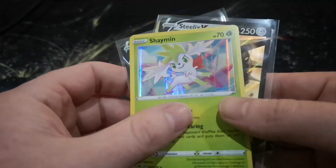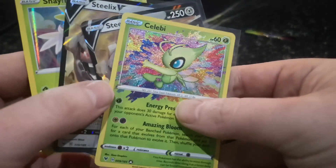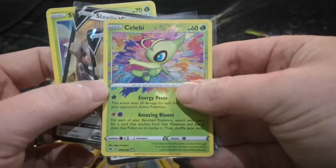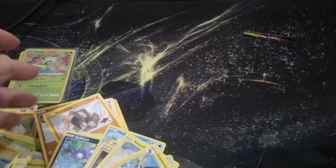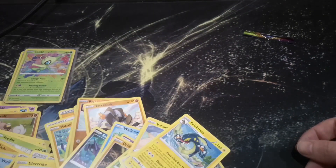Here they are - we got the Shaymin, two Steelix V, and this really cool Celebi Holo. Very nice cards! Guys, I hope you enjoyed the video. Please remember to leave a like, comment your favourite Pokemon down below, and you could win code cards next week. Hope you enjoyed it and keep safe, Poke Lovers - see you next time!